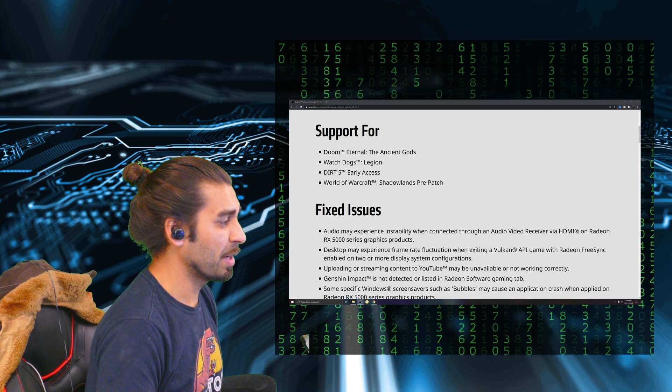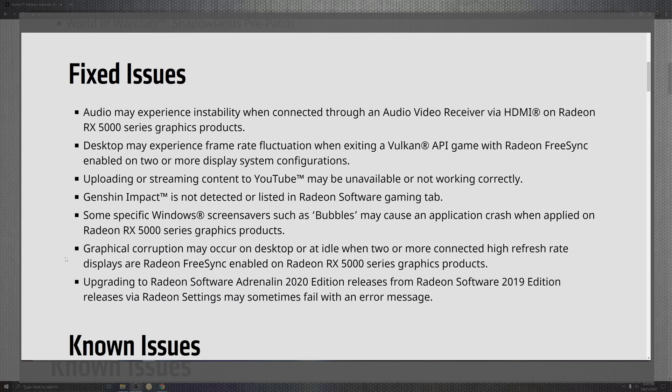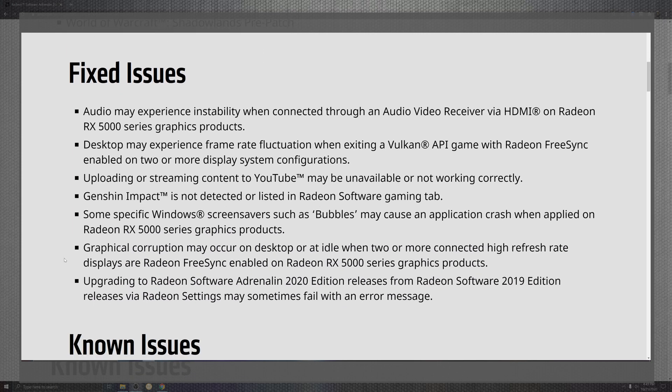As mentioned, looking at the screen overlay, you can see that there are many issues that have basically been fixed. For the audio experience and instability, as far as the HDMI and the Radeon RX 5000 series, the desktop may no longer experience frame rate fluctuation when exiting Vulkan API between Radeon sync. Hopefully, when you have two or more screens, this isn't an issue — it's just been pretty much dead in the water for me, actually kind of nice.